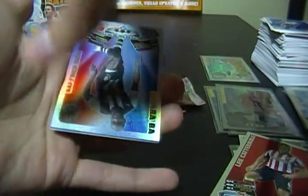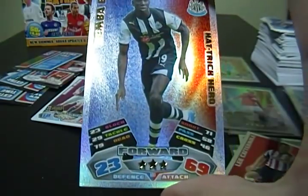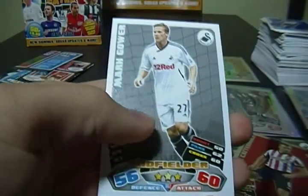Another Hat Trick Hero — Demba Ba, a forward, 23 and 69. And then a new signing — Robbie... plus John Joe and Mark.